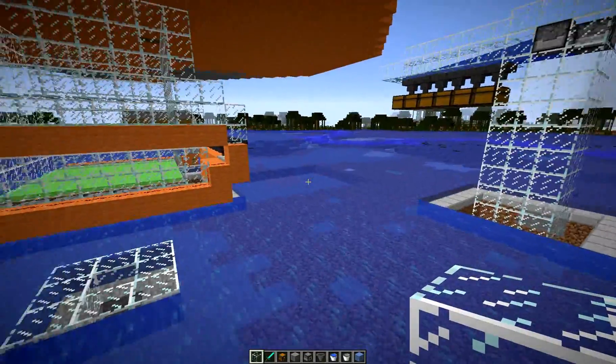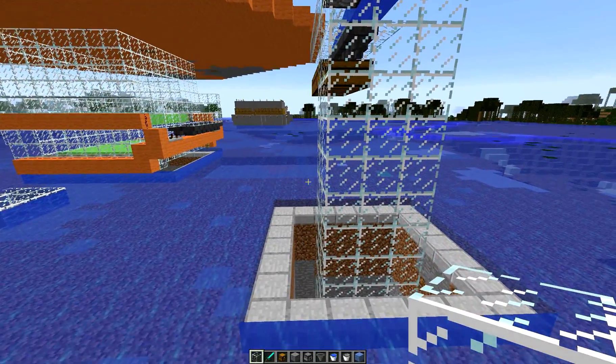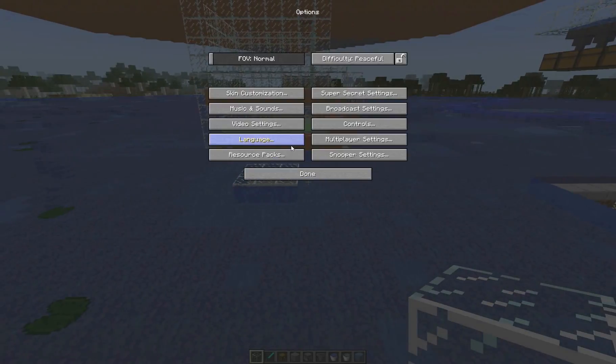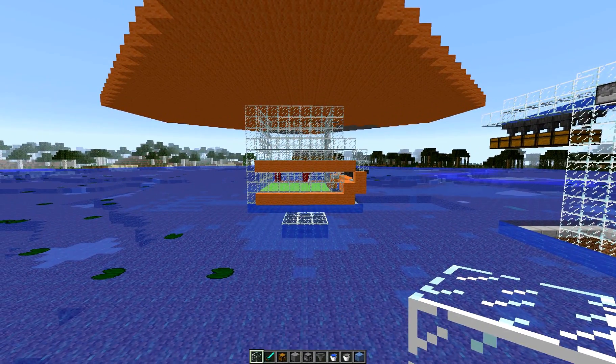You collect the drops with hoppers. Over here is my item elevator — you've seen it in another video. We'll switch over to difficulty hard and go back to the game, and let the fun begin. You can see the witches start spawning in.